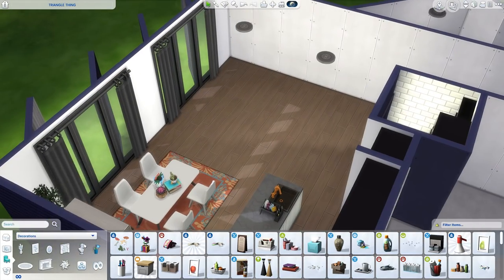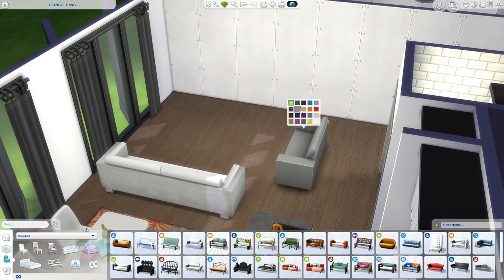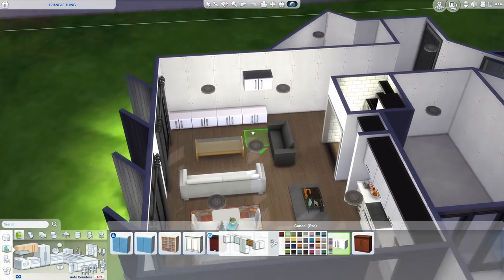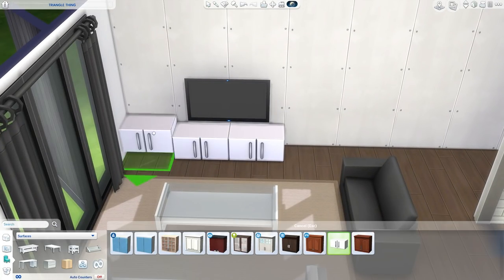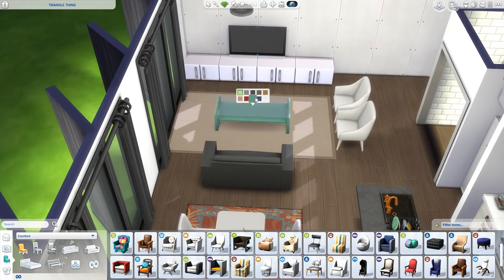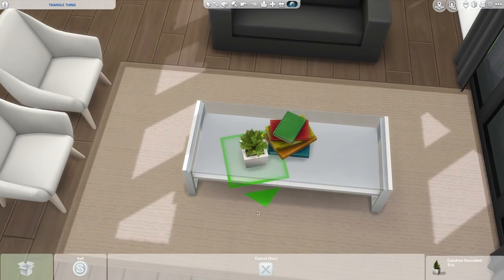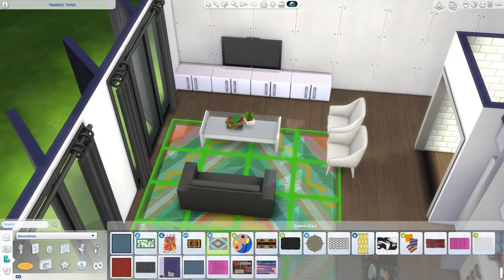I thought it was perfect for this build because this one seems like a very contemporary build, so I figured I'd design the interior the exact same way. I definitely want to do something different next time though. I love doing modern builds — that's the problem. But building what you like is kind of what The Sims is for. Maybe I could do like a houseboat kind of thing. Make sure to list your ideas down below.